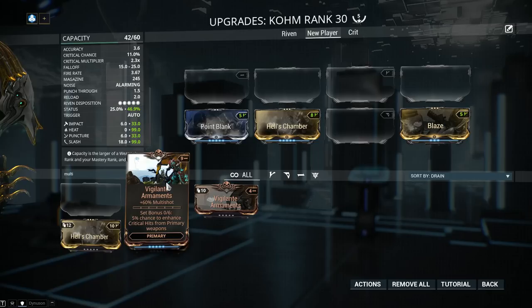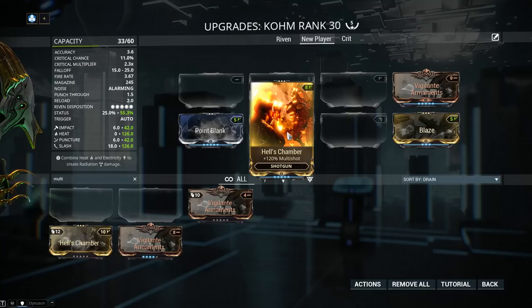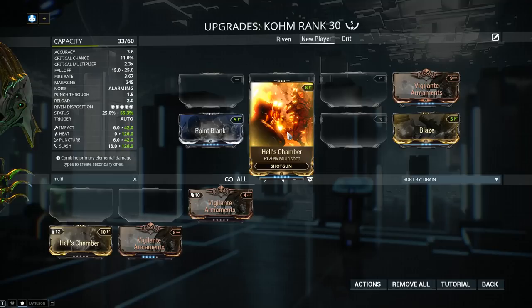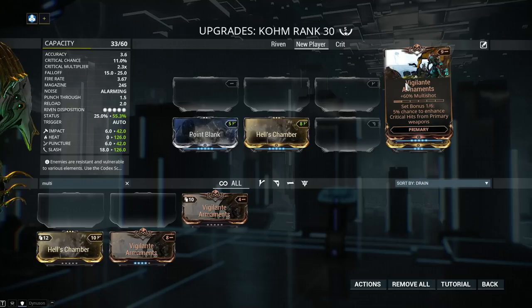We have 60% Multishot from Vigilante Armaments and 120% from Hell's Chamber. What does Multishot do? It simply fires multiple projectiles with a single shot. If you have a weapon that fires one projectile and add 100% Multishot, it fires 2. 120% Multishot means a 20% chance of firing a third projectile — so in total I added 180% Multishot. The Vigilante Armaments set bonus is nice, but the Comb is not particularly a crit weapon, at least not yet.